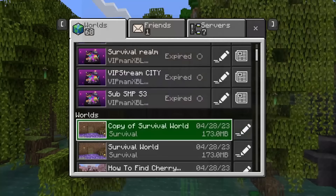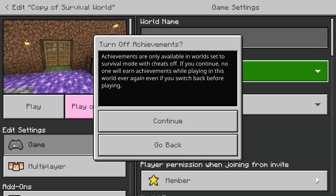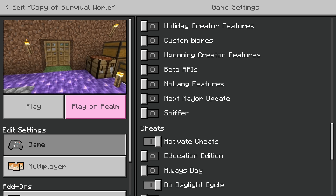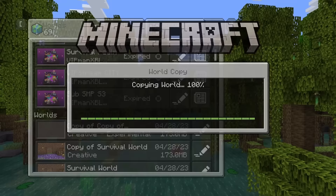Then hit the edit icon on the copy of the world that was just created and make sure you set it to creative mode. This will say that you won't earn achievements, but again, you don't need to worry about this as it is a copy and not your original. If you are doing this before Minecraft 1.20 releases, make sure you enable the Next Major Update Experimental Toggle. But if you're doing this after 1.20 is out, you won't need to do this step.